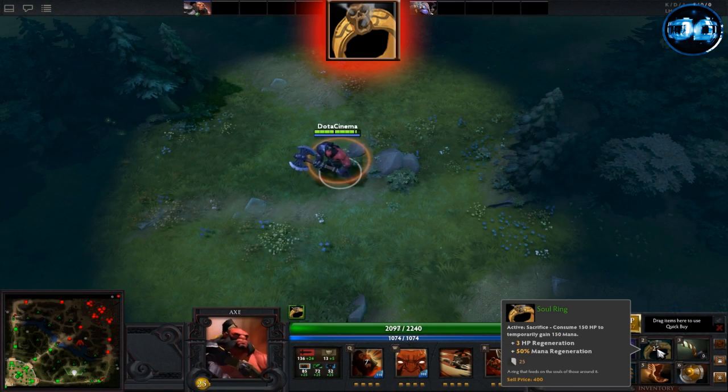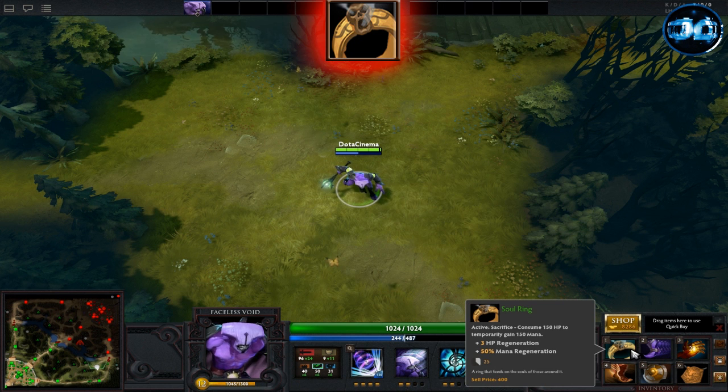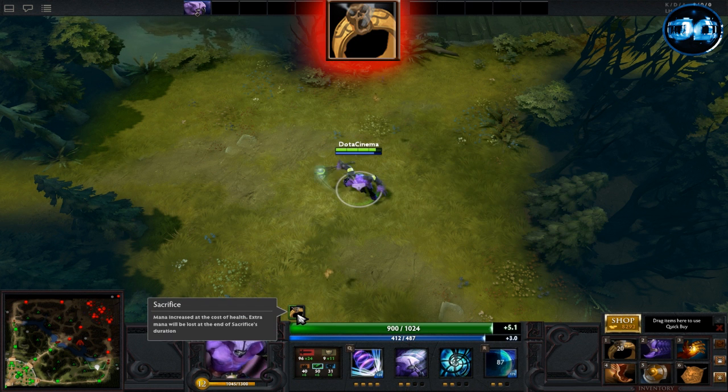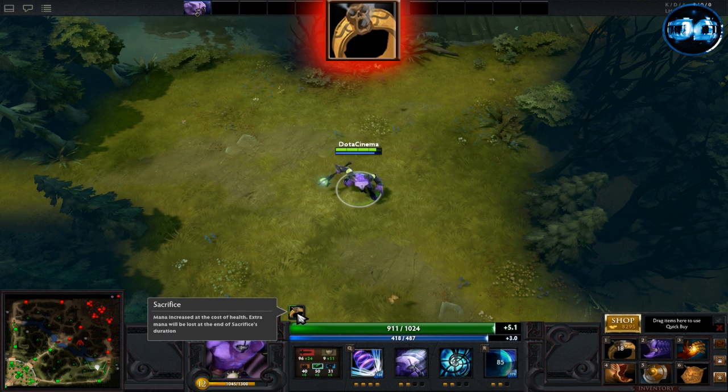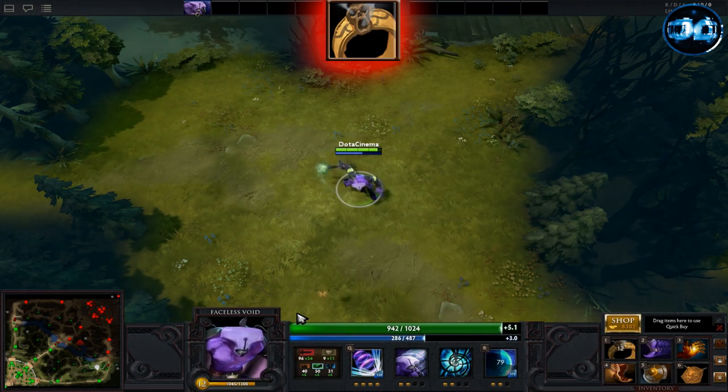Soul Ring is a great early game item. It provides 3 health point regeneration per second, 50% mana regeneration, and when used gives you 150 mana at the cost of 150 health. This item is usually picked up on heroes with good health point regeneration, such as any strength hero that needs mana desperately in the early game. Also, if you don't use a spell within 10 seconds after using it, the mana you gained will be lost.